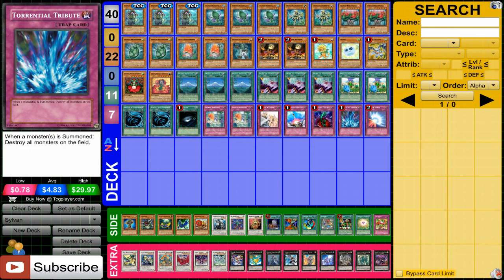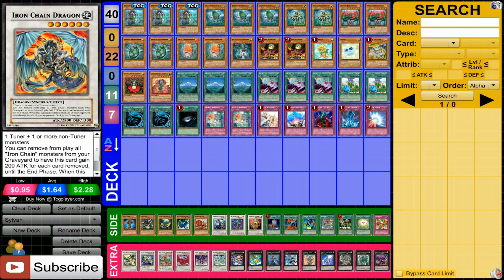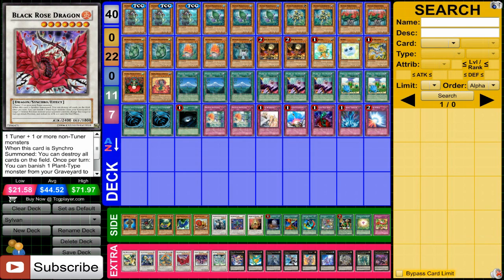Then just Stable Traps — not much to say there. For the extra deck, there's a variety of levels in this deck, so you really have to think about what you want to do. I just picked out the ones that I think will be the most useful: Mistbird, Catastore, Iron Chain, Black Rose obviously, Scrap Dragon and Stardust. Pretty typical synchros — you can put in a lot more if you want, but I wanted to have a bit more options in my XYZs.